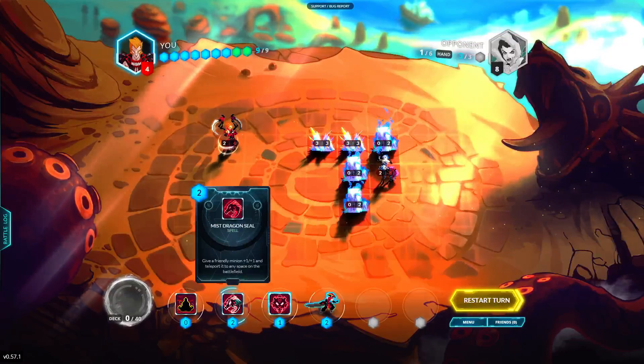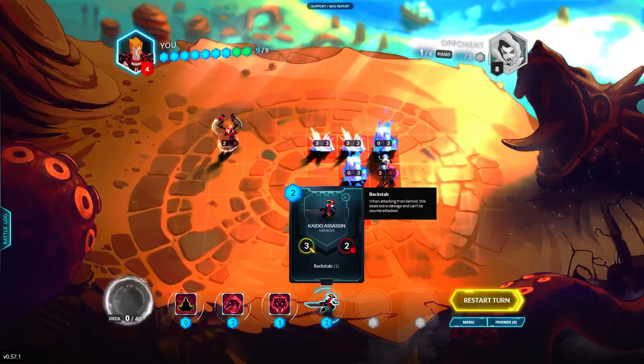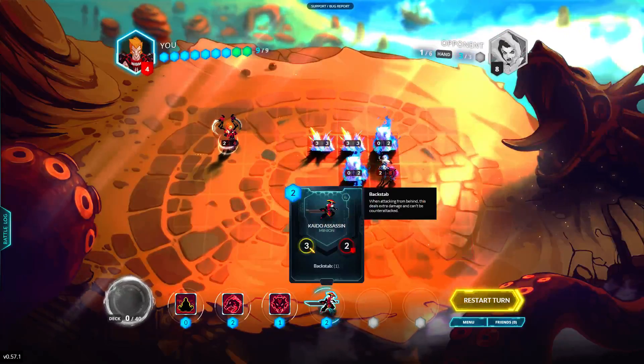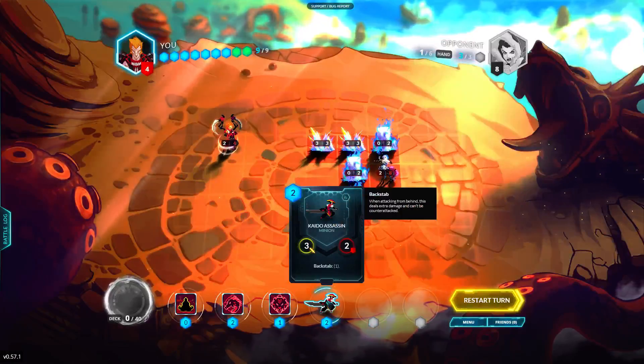All you really need to do is restart if you mess up the order, but you just need to read through all of these really quick. We understand that the enemy has 8 life, so we're going to need to backstab with the assassin, because you can add up all this and it's only 7 — we need that extra 1 damage.